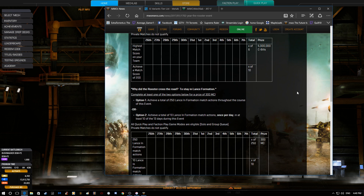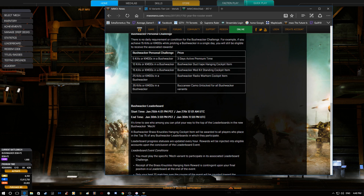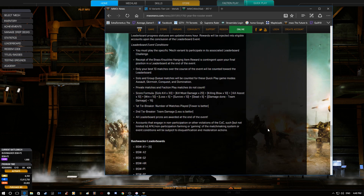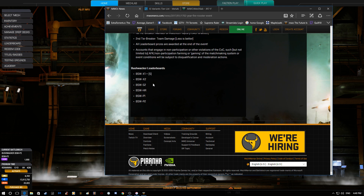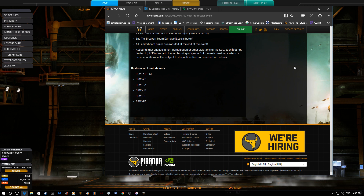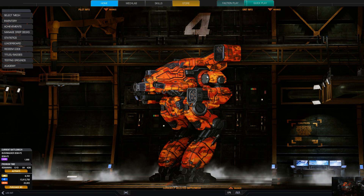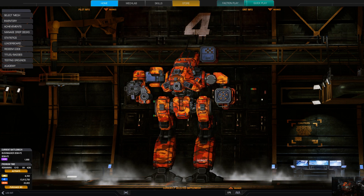Other than that it's not bad. You can get up to five million C-Bills, 300 MC, three days of premium time, and cockpit items. If you have a Bushwhacker, I'm going to assume there'll be the usual giveaways — camo skins, MC, and whatever else over here.